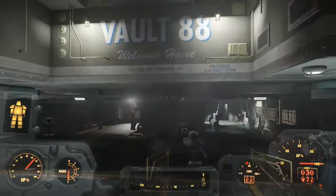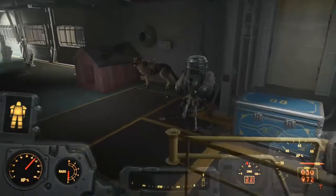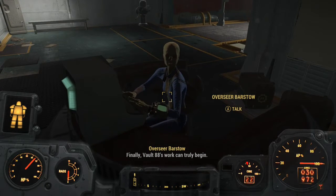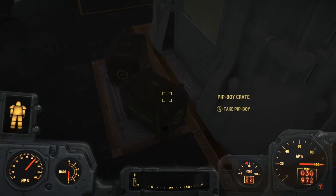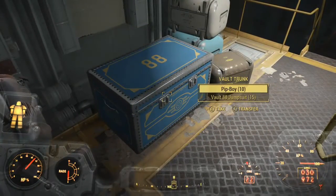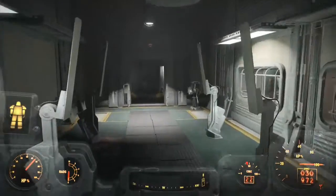Welcome to Vault 88. You want to be armed to the teeth because you can get attacked — it hasn't happened to me yet but I've read it can. There's the overseer, she's the only person here when you first arrive. And there's Dogmeat — yes, you read that right.